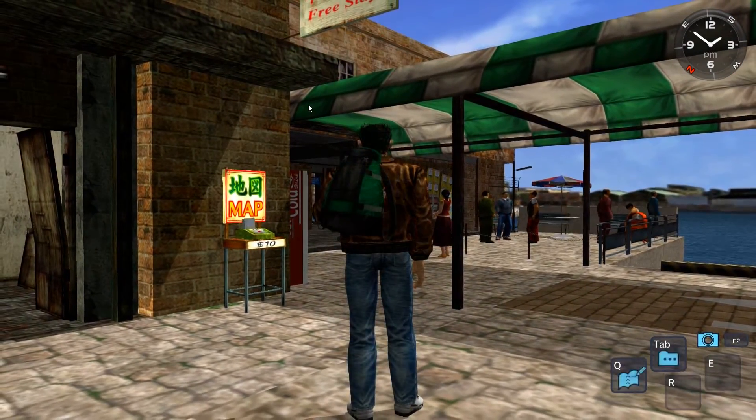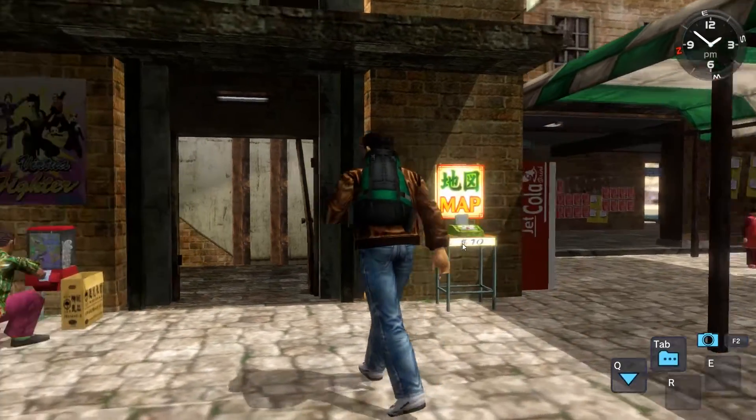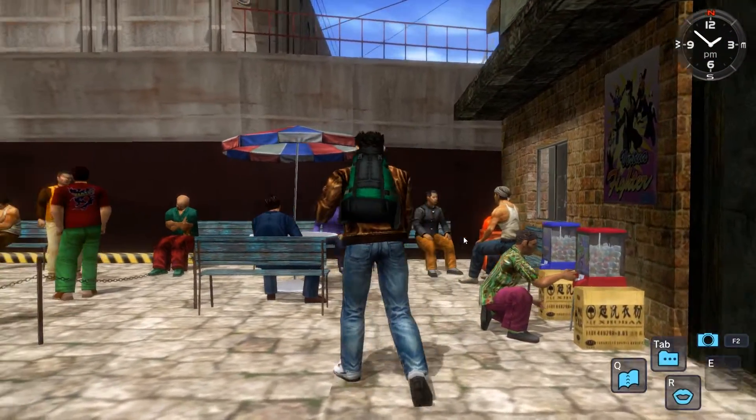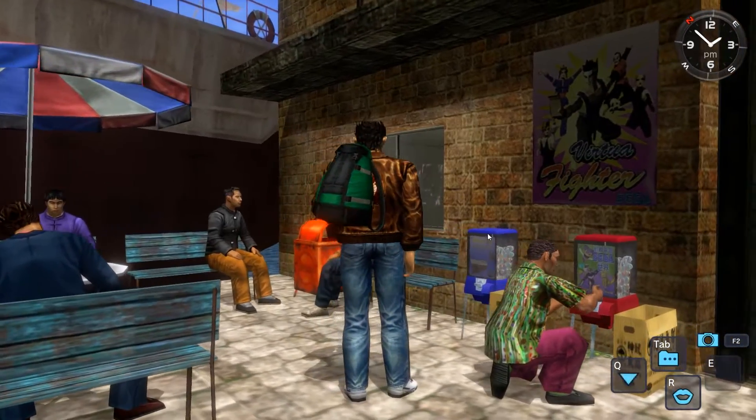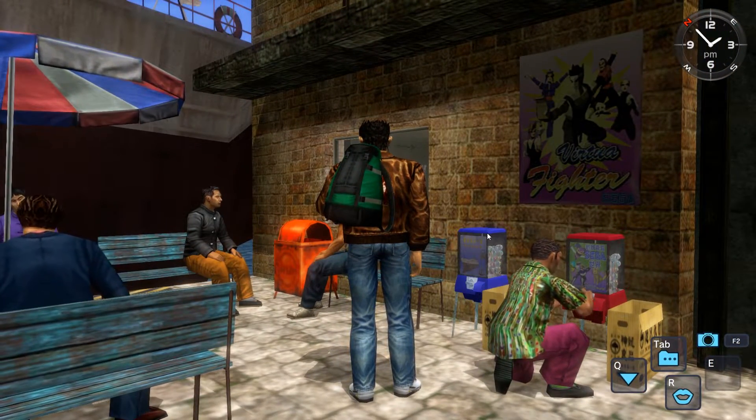Let's check the mission log: we need to find Wanzai, and a mother and child from the ship told us about the Free Stay Lodge. This game was made about 20 years ago — games were very different back then, with not much of a tutorial or anything of the sort.